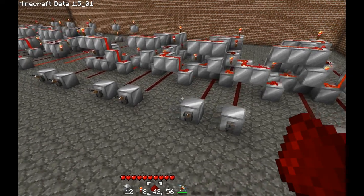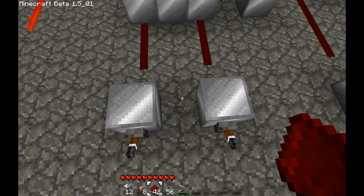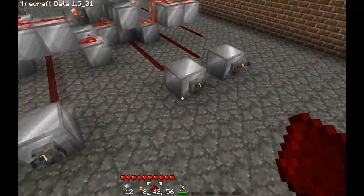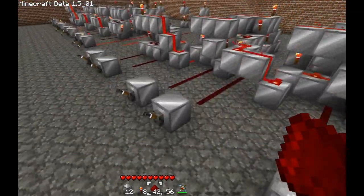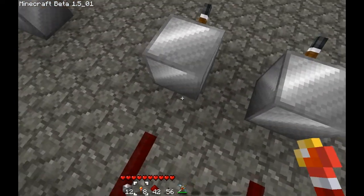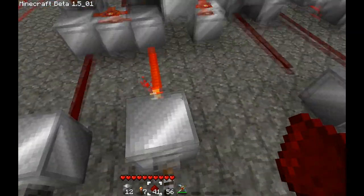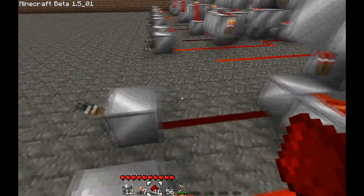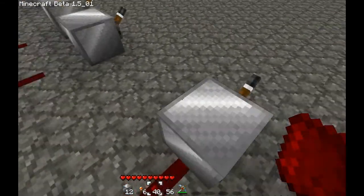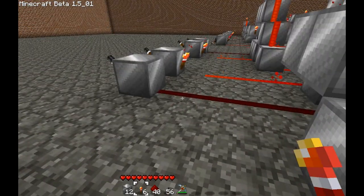Now for the inputs: each input line gets its own switch. These two, connected to the half adder, represent the 1s. The next two represent 2s. Each one of these represents a 4, and each one of these is 8. Now, to do this correctly, on your half adder you have to reverse or invert the second input. The first one stays normal, but the second input on the half adder has to be reversed. For your full adder, it's just the opposite: the first input has to be reversed, and the second one has to be left alone. It will not work properly if these inputs aren't done right, and this isn't written out very clearly on the wiki — I think this is where people are messing it up.